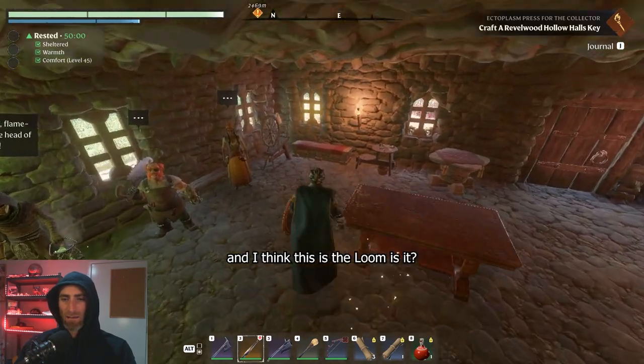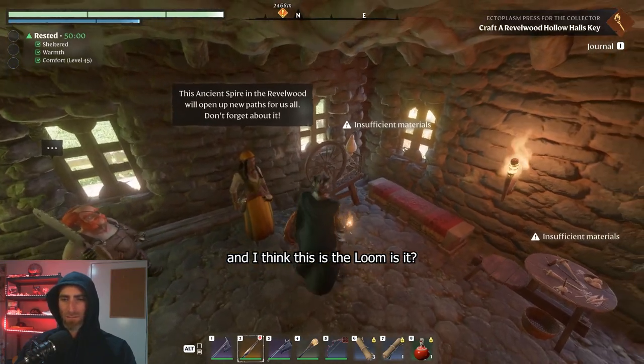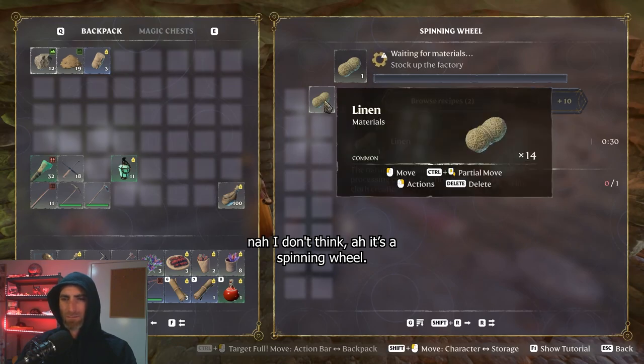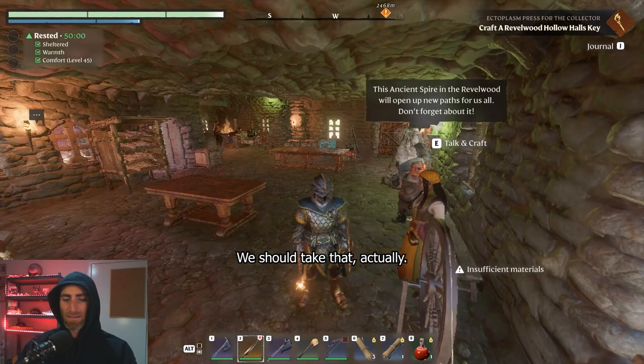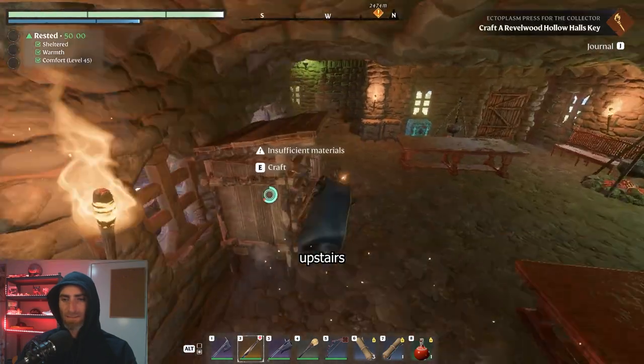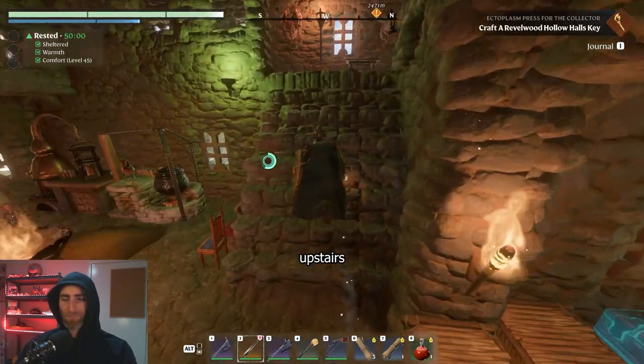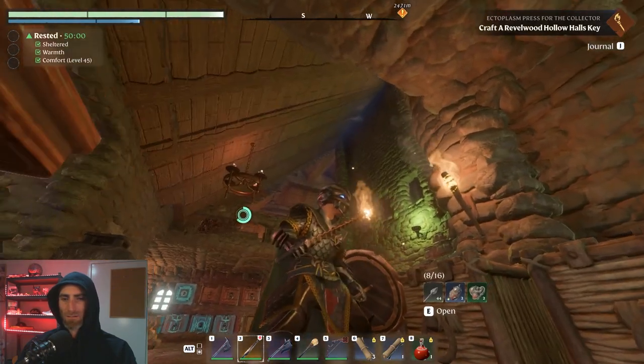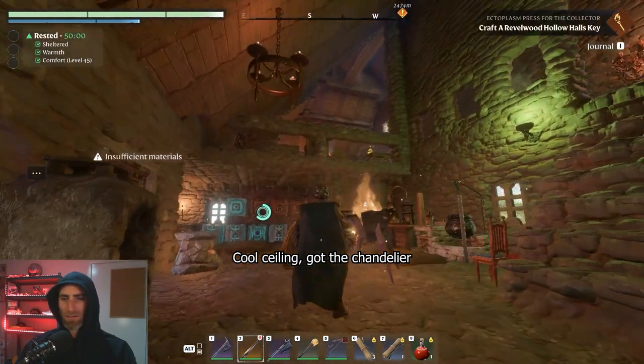I think this is the loom — is it? No, I don't need this spinning wheel. Oh, linen — should take that actually. Upstairs — oh yeah, have a look at this cool ceiling. Got the chandelier, fully slanted ceiling.